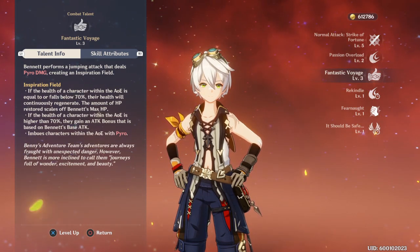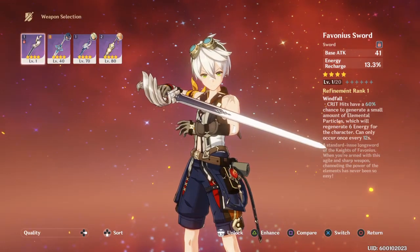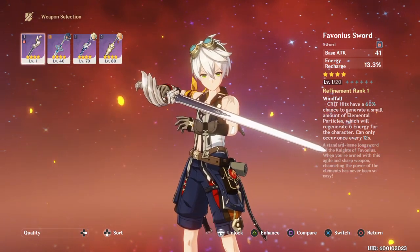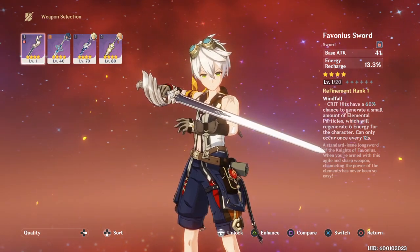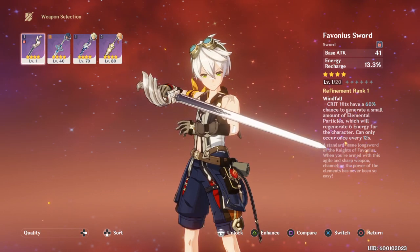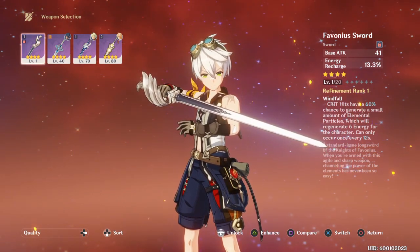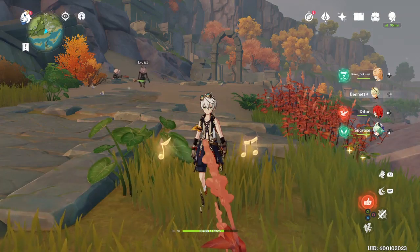In terms of weapons, the one everyone knows Bennett should use is the Favonius Sword, just for the elemental particles which recharge six energy for the character and can proc every few seconds. That's really good when you're trying to get that ulti back up as quickly as possible.